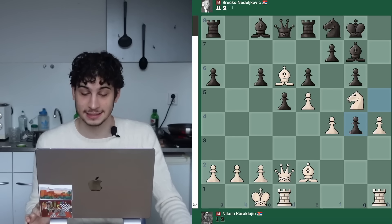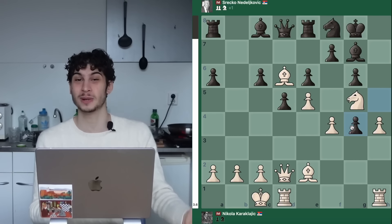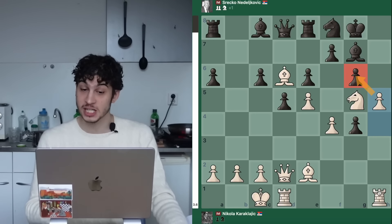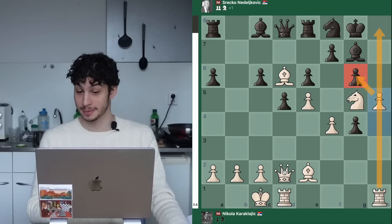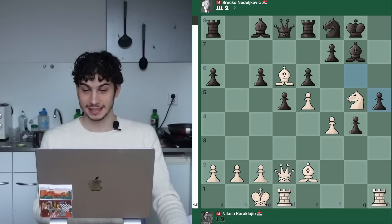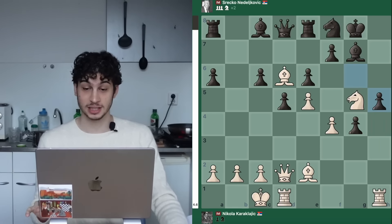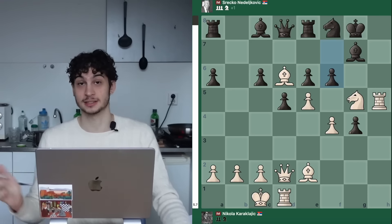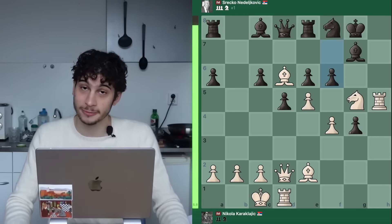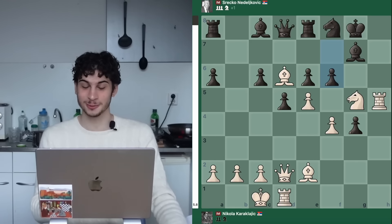H takes G4, and now white escalates the attack with H5. No time to take this pawn — it's not valuable, it's garbage. You want to attack by opening up the H file to activate your rook, maybe get a queen on H2, maybe just to checkmate the king. The opponent goes G takes H5 — it's either that or I take your pawn and open my rook. Rook takes, and now F6. The eval bar is completely up for white, meaning white is completely winning. It's already over.